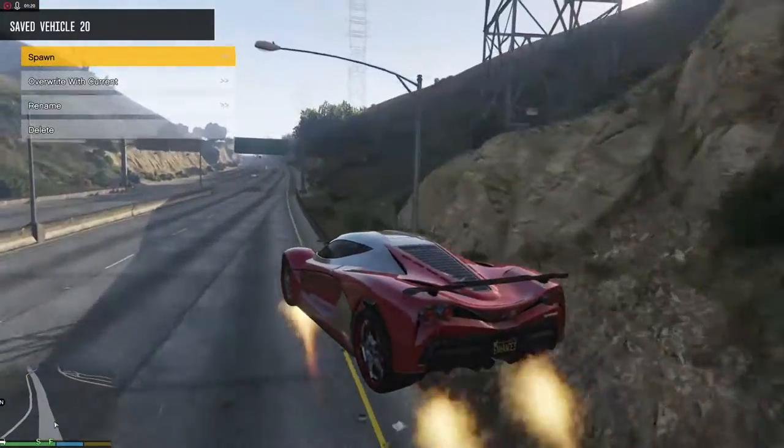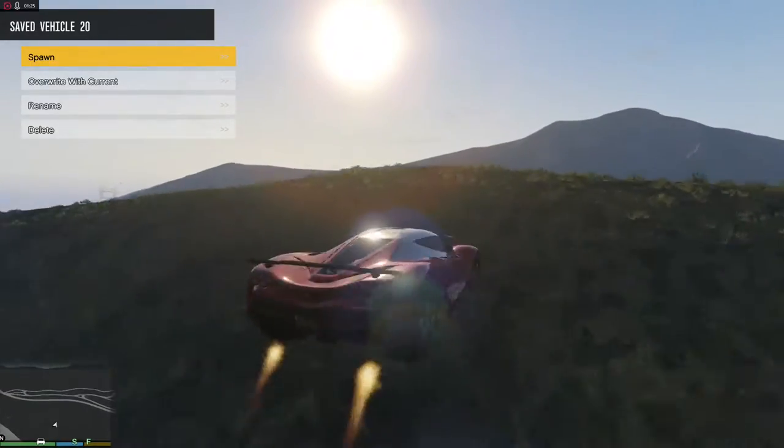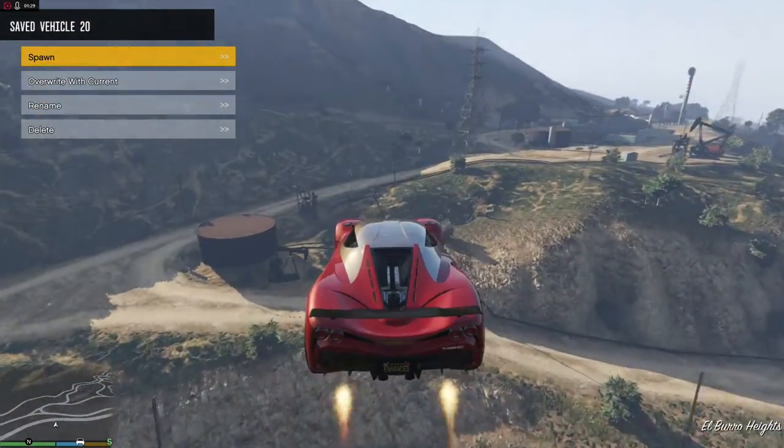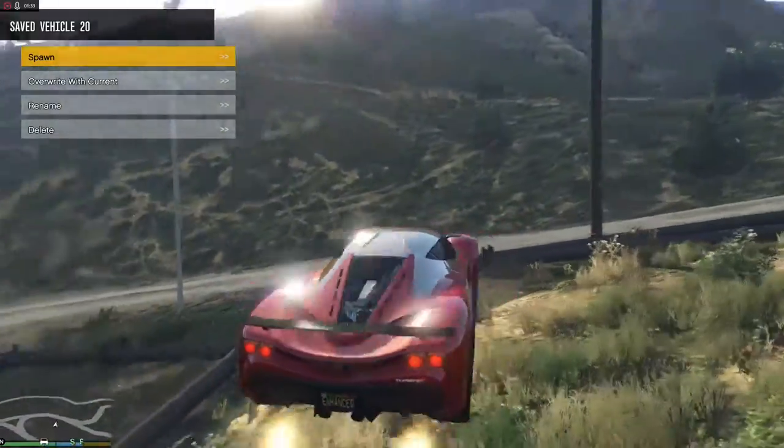That's how you skid off the rail with my horrible driving skills. It turns off by itself when you land, and it turns back on when you fly up.